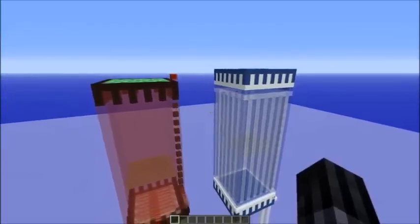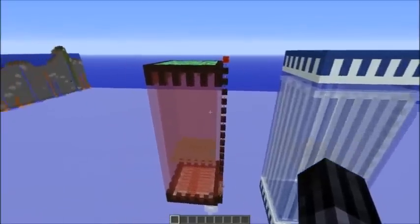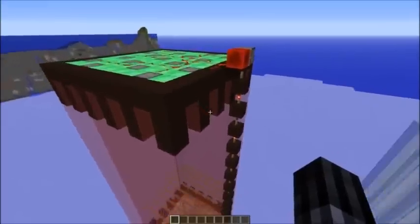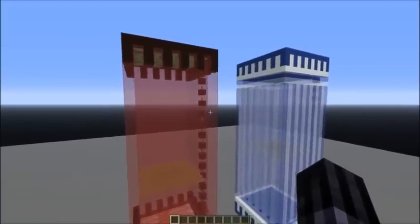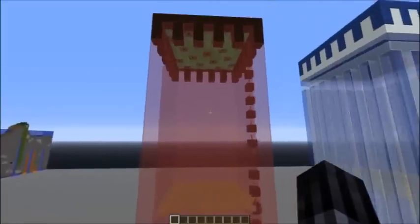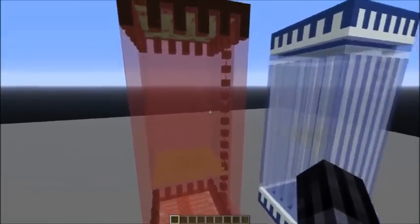Hello everyone. This is an explanation video on the giant squid farm I showed yesterday. I also want to show the smaller version which could be built in a new survival world. We did a lot of testing — Nasmus and me. Nasm also came up with the original idea to use lava for a squid farm. It works in all 1.8 versions and also in the latest snapshot where squids spawn in lava. I checked the bug tracker and it doesn't look like they are working on that bug at the moment.